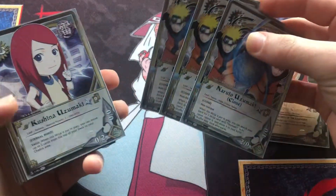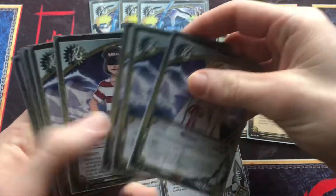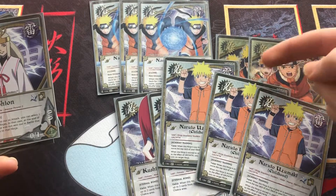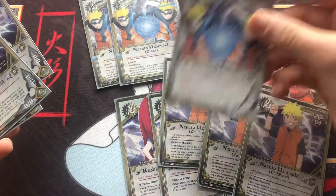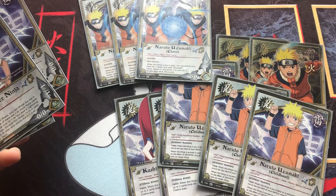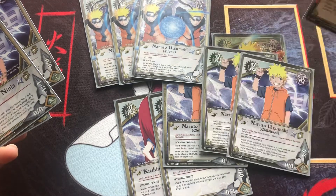2 of these because this guy searches for any Uzumaki, so that's cool — he can search Kushina. He's not like the other clone though; he can't search for Konohamaru Ninja Squad, but not really a big deal. And then 3 of these ones because you want to see both of these, and if you only draw the one clone or you Messenger Ninja into it, you're only getting the one search unless you have another clone in hand. Because these guys have non-unique, which is also cool about them. Just bumped up the numbers for those so you can see the Childhood into the platoon earlier.